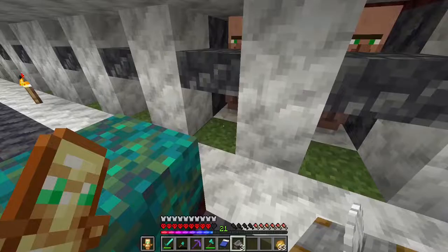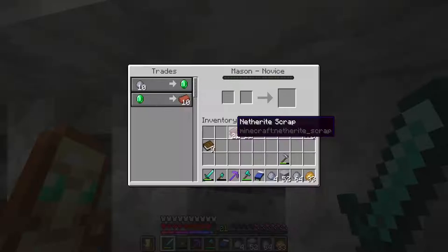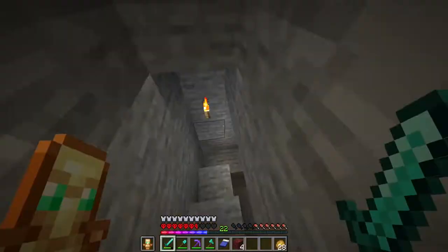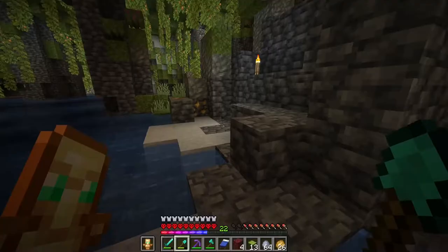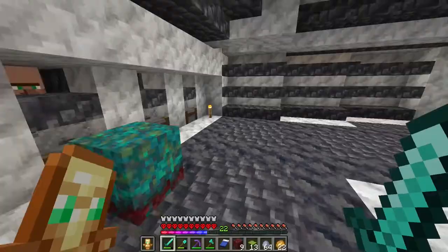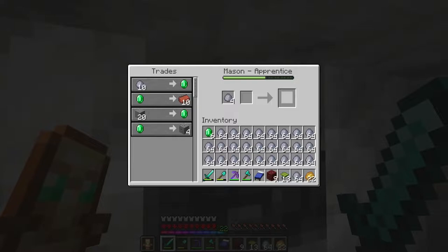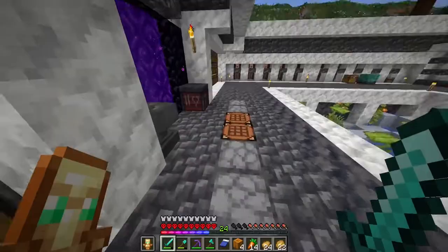Now I will start to repair my netherite pickaxe by collecting quartz. I arrive back from the nether and I place my ancient debris to smelt. Now I will try to get all the enchants I need for my armor from the villagers. I make 3 stonecutters and place them in front of the villagers because I think it's a good idea to sell clay for emeralds. I have some clay and I start to sell it to the villagers.